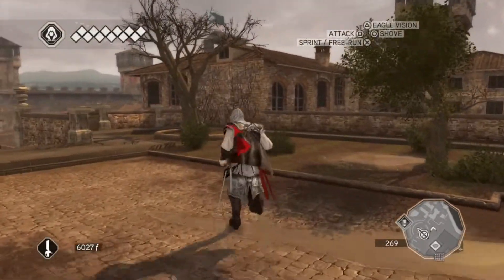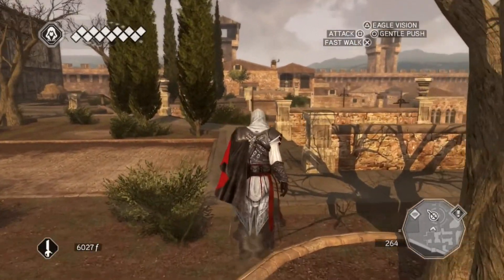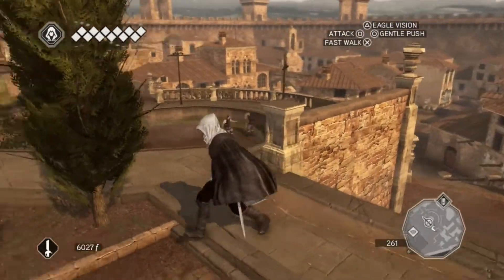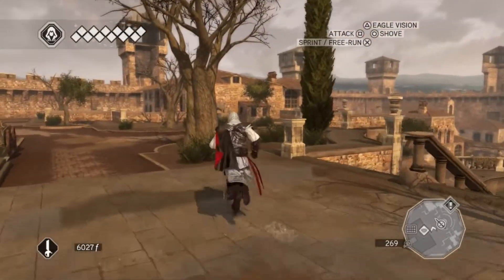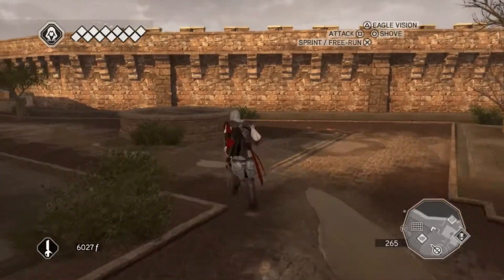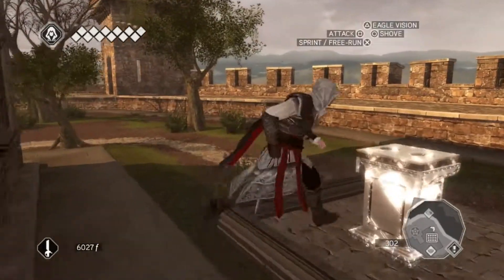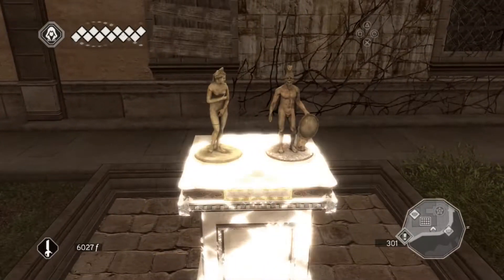There is one over here which I saw, and then there is one on the other side over on that building, and then there is a bunch of them scattered around the buildings. There is one in a little area on the ground level. So I got those. I bought a few paintings — I don't know why. It kind of increases the city's value but not really. So while I'm talking, let's put in these statues.